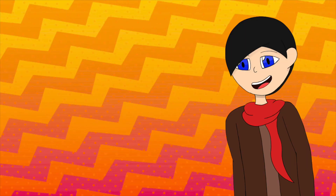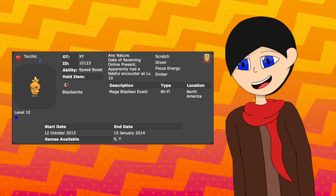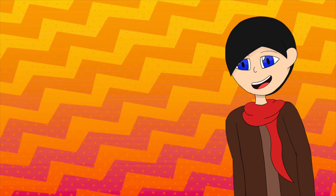My ideal Fighting type from the Hoenn region, Blaziken, takes my number 2 spot. Similar to the three Kanto starters, my first experience with Blaziken was in Pokemon X and Y, where it was the special event Speed Boost Torchic. After that, it was used in one of my Omega Ruby playthroughs. Both times, it was pretty much my ace Pokemon on the team.